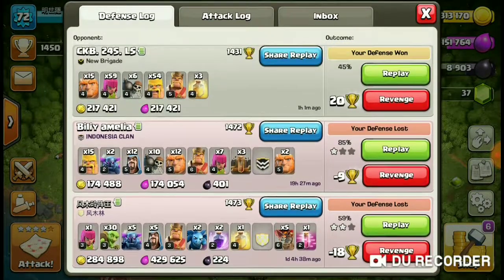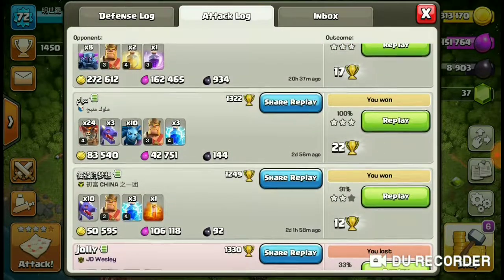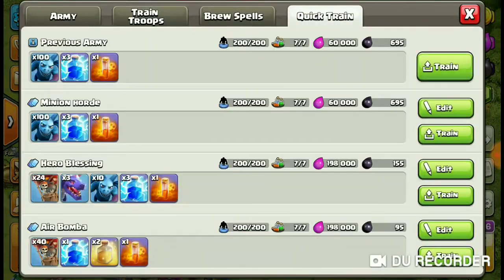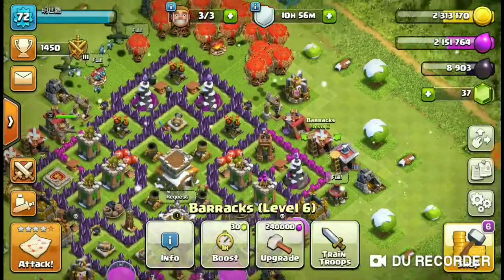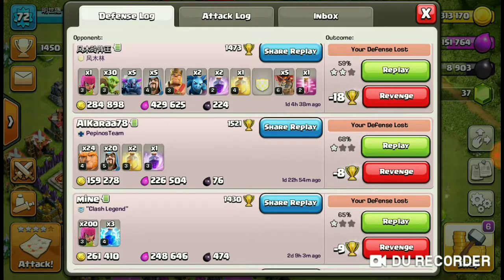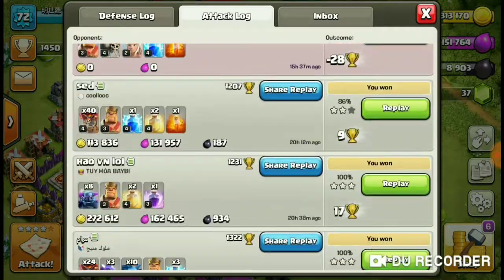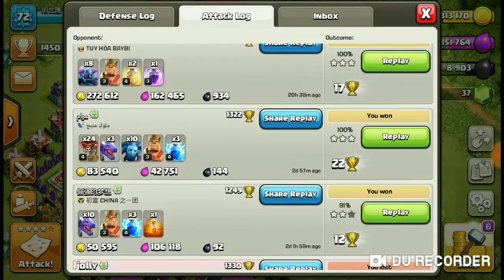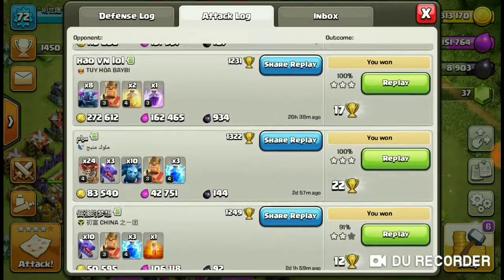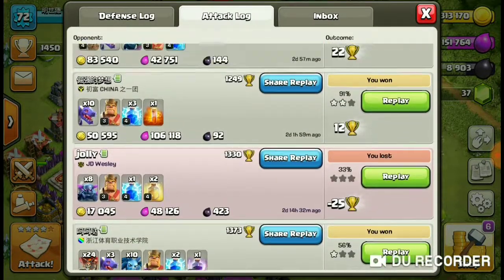So my first attack is going to be the Fly High attack, which last time pretty much failed because of the clan castle reimbursements. Basically it's 24 Balloons, 3 Dragons, 10 Minions, and 3 Lightning spells. As you can see there's a shade that I won with all of them.